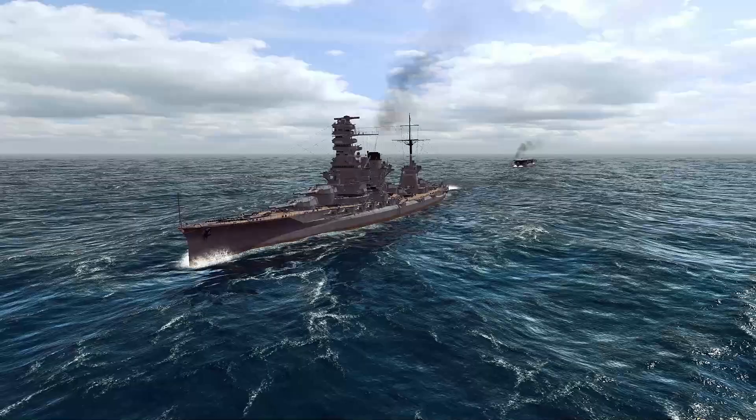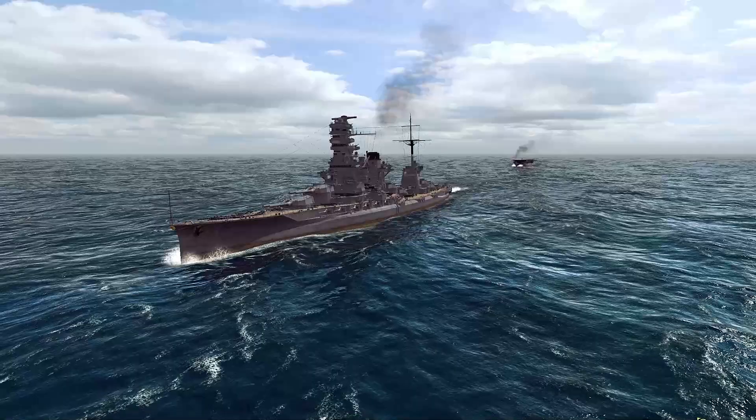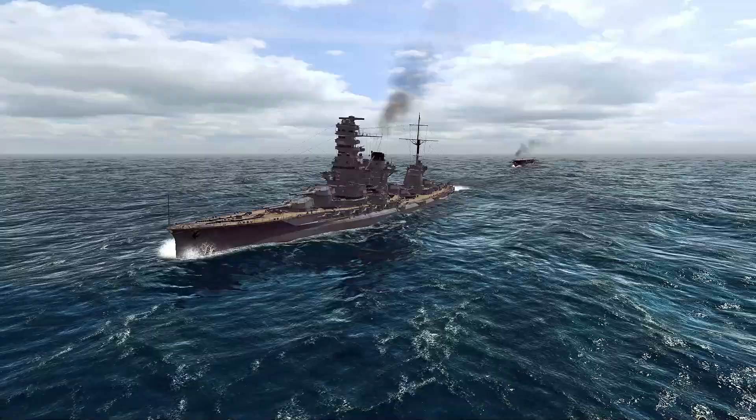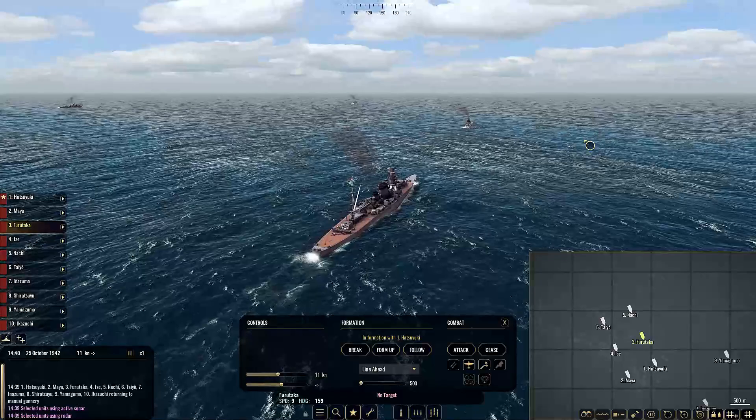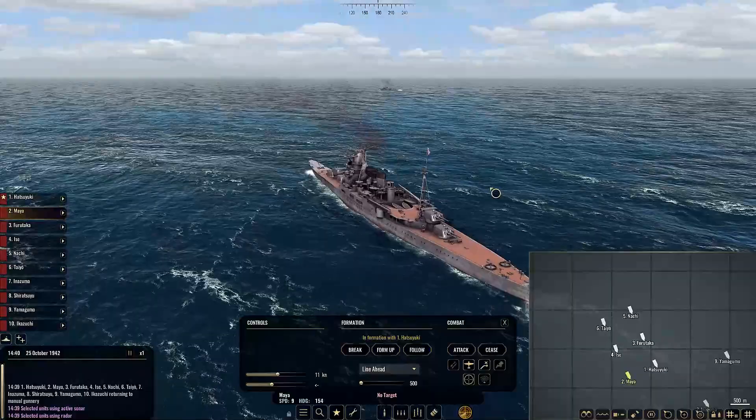Very close to this particular task force is the remainder of the Wasp's escort. The worrying thing about that is, if you remember, it was carrying two South Dakota battleships with it, and that is not particularly healthy for our group here. Shall we go over what we have? We have the Issei, the Taiyo, a Myoko, a Furutaka and an assortment of destroyers, which is brilliant. We also have the Maiya here, which is a Takao.